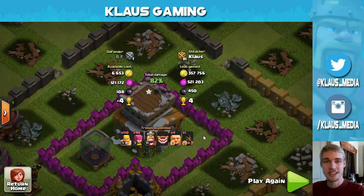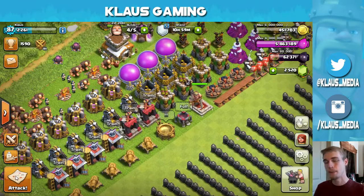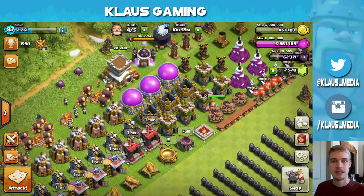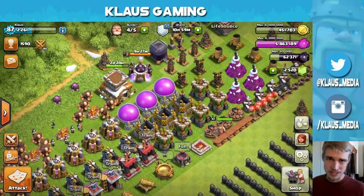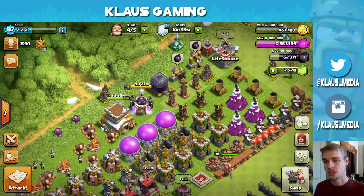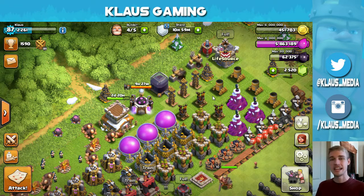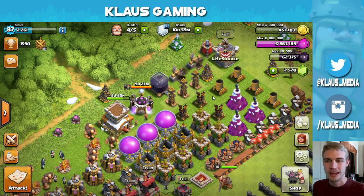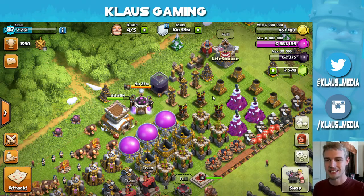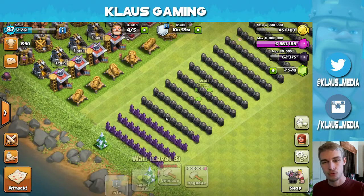870,000 total loot in that base — this is what's up! This is how to farm your walls: train up barbarians and archers, get some giants in your clan castle, use your king to tank some damage and take out the dark elixir, gold, and elixir. You can totally max out all your stuff if you just follow that one simple strategy. But that's it for me today.